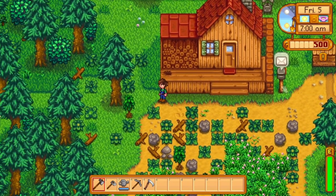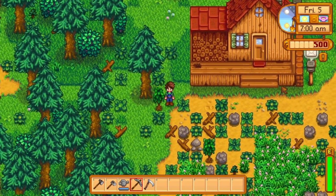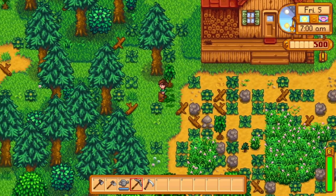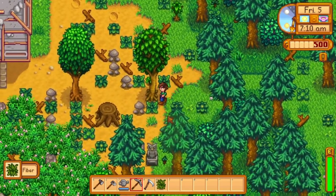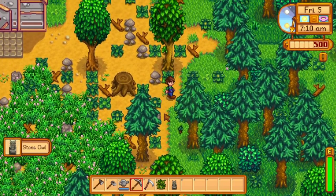Next, we're going to be covering the Owl Statue. This one has a random chance every night to spawn somewhere on your farm, so you'll get a little owl sound effect, and then you can go on your farm, find it, and keep it.